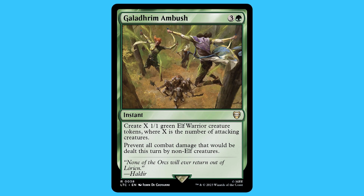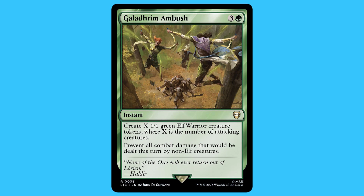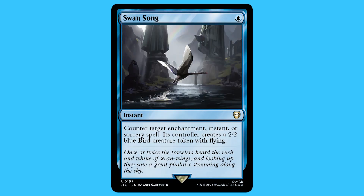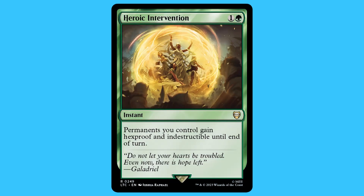There are 12 instants in total but I'll only be mentioning half of them: Trap the Trespassers, Galdor's Ambush, One with the Shire, Slice in Twain, Sail into the West, Swan Song, and Heroic Intervention.